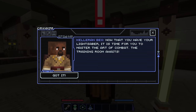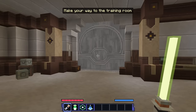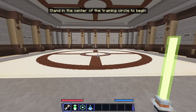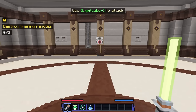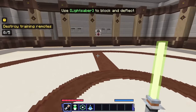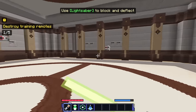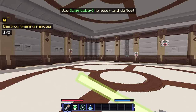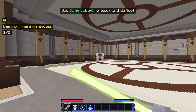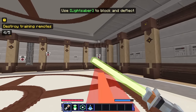'Now that you have your lightsaber, it is time for you to master the art of combat. The training room awaits.' We've used the Force, now we have to use our lightsaber. 'Stand in the center of the training circle to begin. Use the lightsaber to attack.' Hi-yah — we've got to destroy these training remotes. We have to block and deflect. I can reflect shots back wherever I'm pointing — training complete!